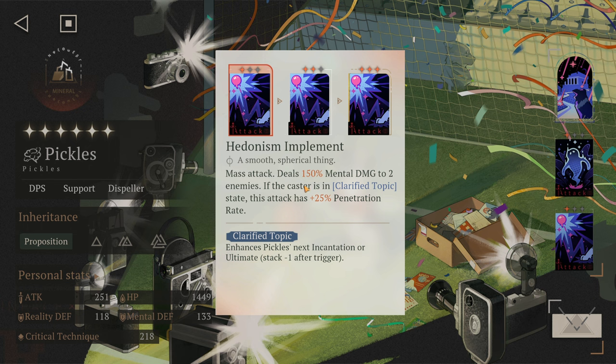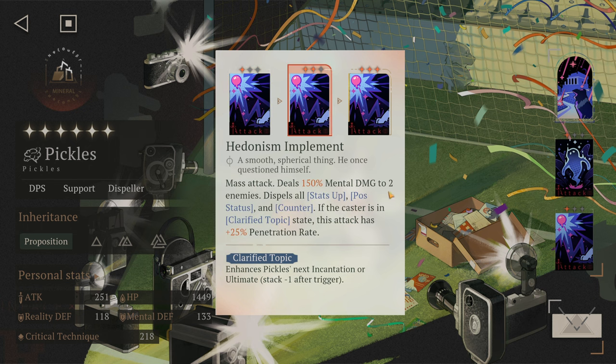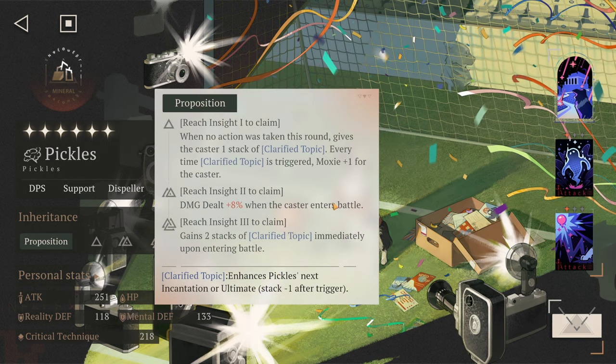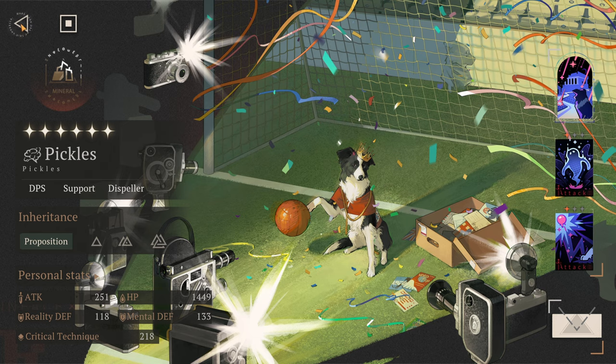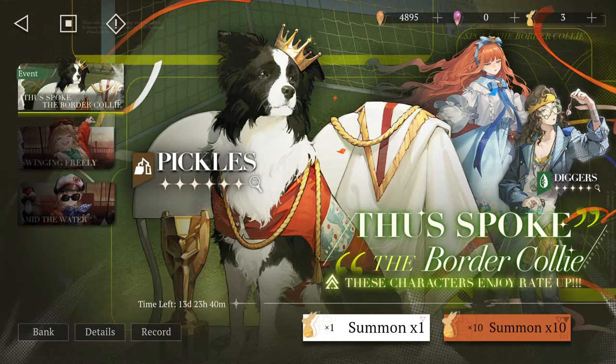At two star and three star, he can also dispel — dealing damage and dispelling all status-up, post status, and counter. If the caster is in Clarified Topic state, this attack gains plus 25 penetration rate. At inside 3, he gains two stacks of Clarified Topic immediately upon entering battle, making him super broken. Definitely worth summoning.